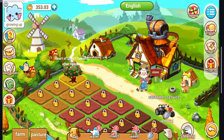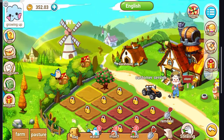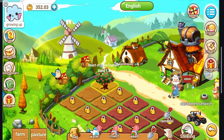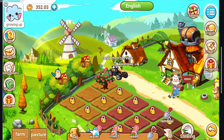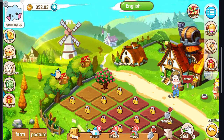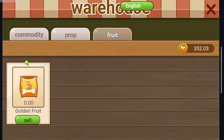You can see multiple options: warehouse, rules, download, QR code, withdraw, friends, and records. Click on Purchase. I have purchased the first land. The heart of love current yield is $1.50. If you want to contact customer support, click on the icon. In the warehouse, you can purchase dog food and bird seed.